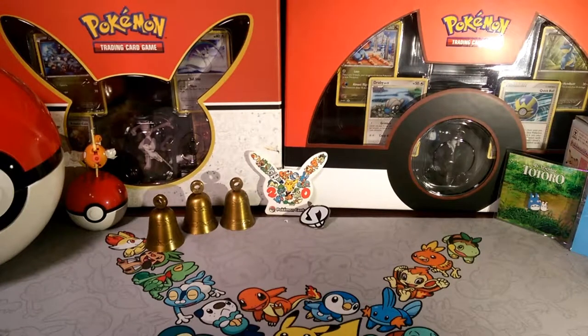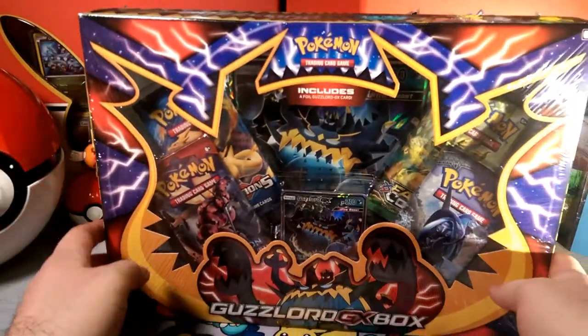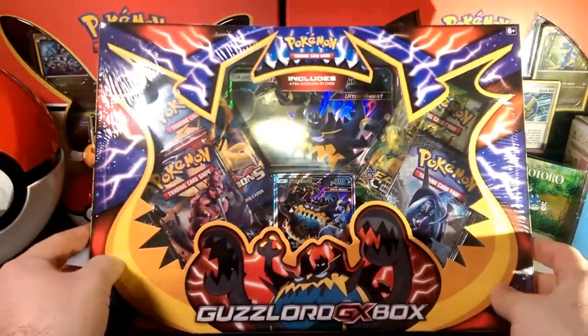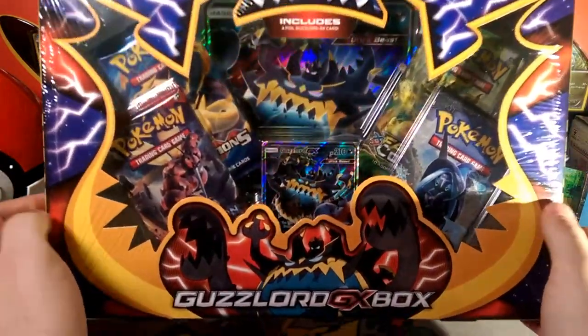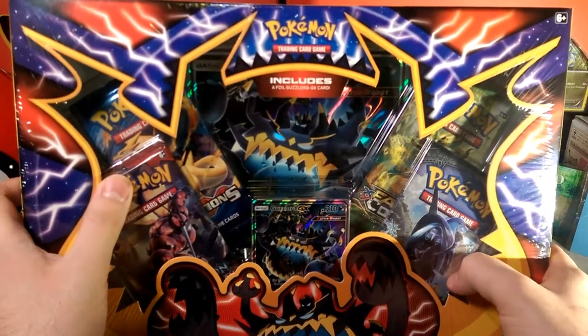Hey little friends, Dapper Drabby here, and welcome to another box opening. Today we are gonna be bringing the Goozy — Mr. Guzzlord himself — with those four packs.